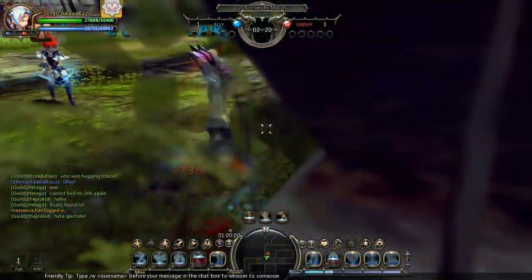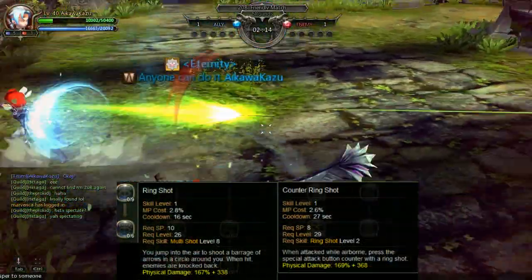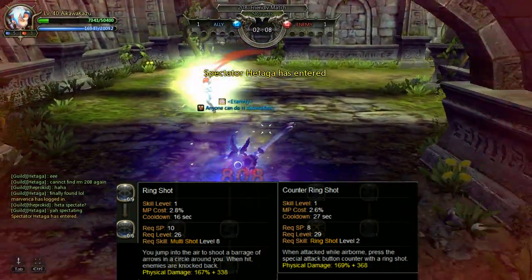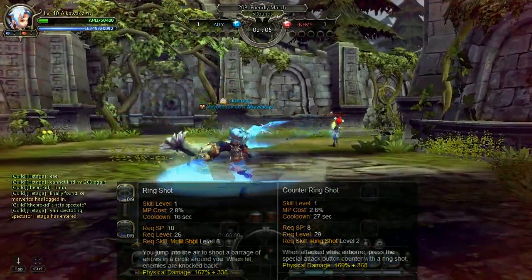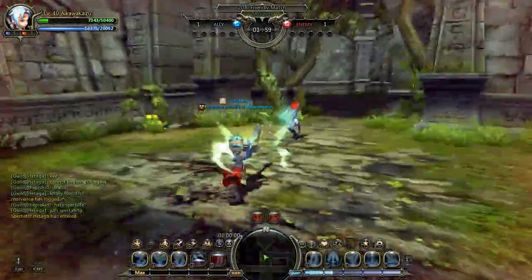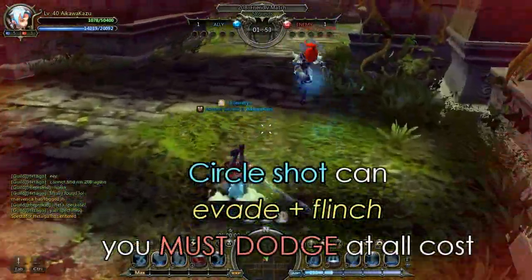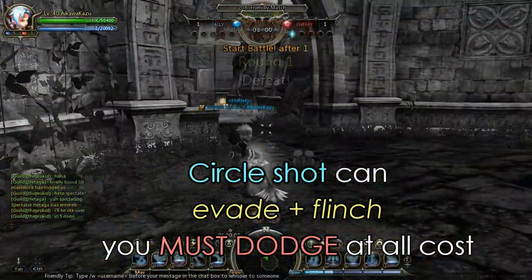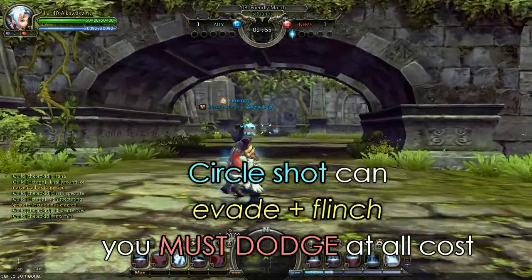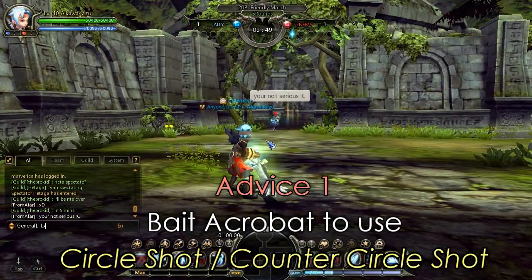The first skill you need to watch out for against an acrobat — and which you need to bait before you can approach — is Circle Shot, as well as Counter Circle Shot. It's the one where the acrobat flies up into the air and fires an arrow downwards. That skill can flinch you. When they see someone approaching they'll use it, and since land-based classes like swordmaster use 2D horizontal skills, circle shot lets them evade your attack and flinch you, then combo you. That's what happened to me in the first round.